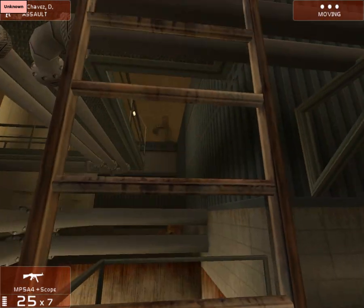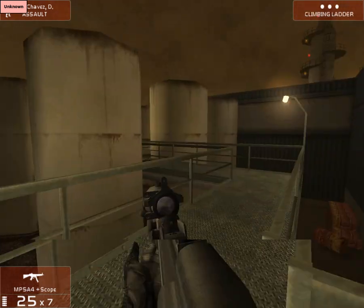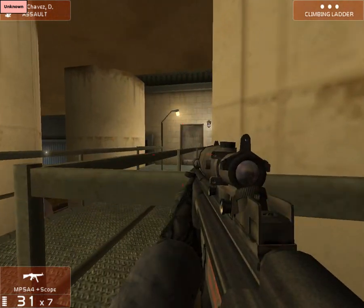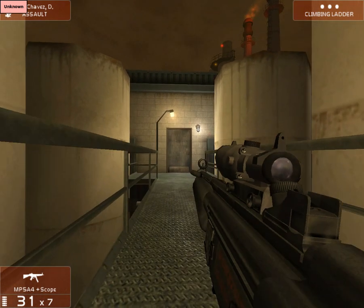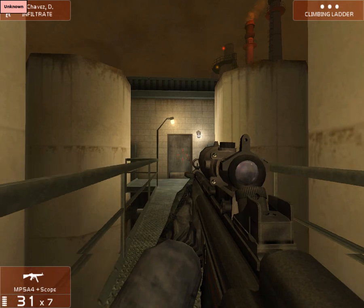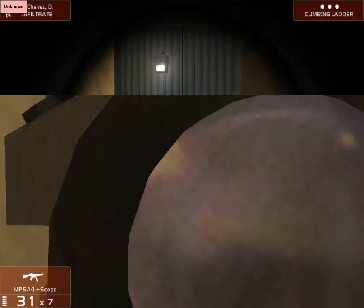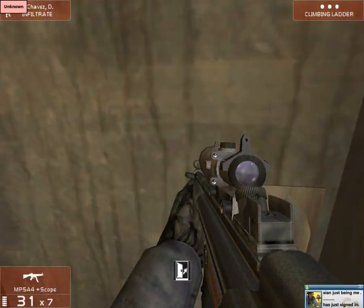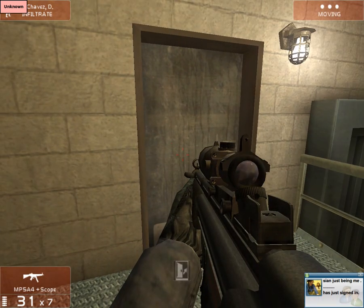The game is pretty decent, actually. I'm just using the default setup on all the people and stuff, and I'm currently on terrorist hunt, which is quite fun. You can order your teammates around, like 'get to that door now' — if I knew the orders, which I don't. So I can't order them around. That's not cool.